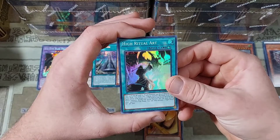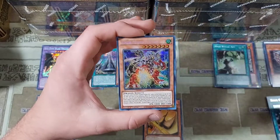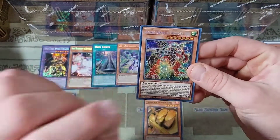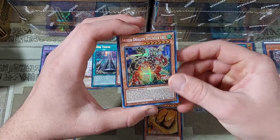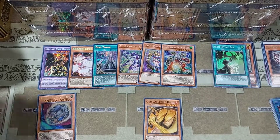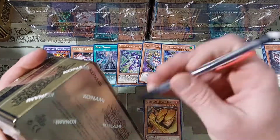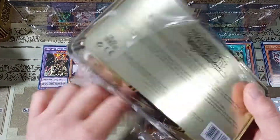We have a High Ritual Art — also another nice reprint — then a DD Assault Carrier, a Line of the Light Charmer, and an Arm Dragon Thunder Level 7. I have not posted that deck profile yet, but I will be very shortly. I was working on that this week and was going to be updating it yesterday, but then the ban list dropped. The Arm Dragon Ojama deck profile update will be coming in the near future.